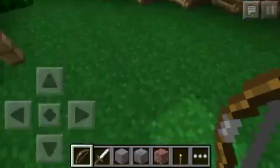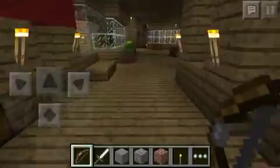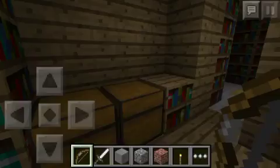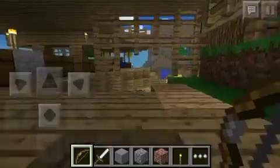Instead of vines it's ladders, just because they don't have vines in Pocket Edition yet — that's the only weird thing about the port. And the redstone's not going to work either, so you can't get through like you normally would. I think it's right there where you'd hit the lever to let you through.